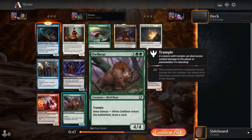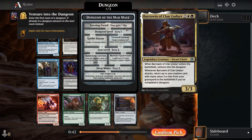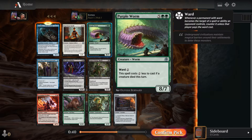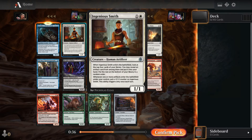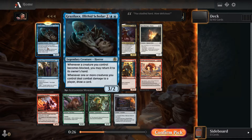And then we had a bunch of other good cards in the pack. There's Albear in green, Yuan-Ti in black. There's also a Purple Worm in green, which is pretty nice — it's a nice big creature. Ingenious Smith is okay for the equipment deck, I suppose. But I decided to just pick the rare and see if we could make this deck work.